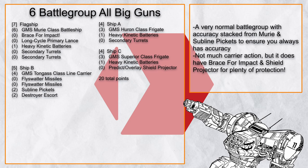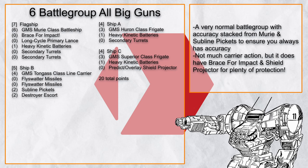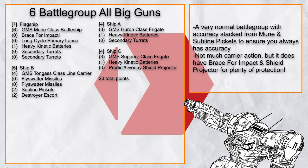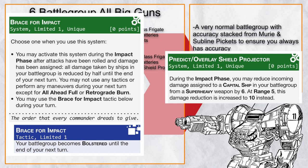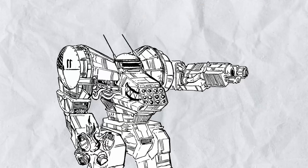'Battlegroup Big Gun' is another very practical battlegroup — get all the accuracy from Muri and Sublin Picket and just keep shooting the Heavy Primary Batteries with accuracy until something falls apart. You'll want to stay between range 4 to 1, so if you get pushed out of that range band, use Destroyer Encirclement tactic or Emergency Maneuver. You also have Brace for Impact and Shield Projector to reduce incoming damage, and even if you lose one of your frigates, you'll still have 100% firepower.